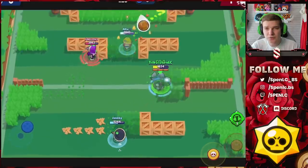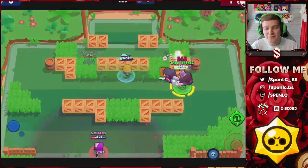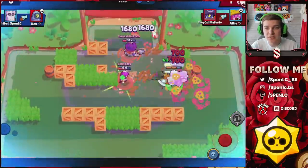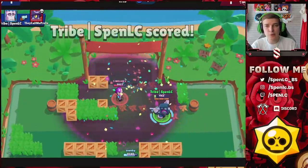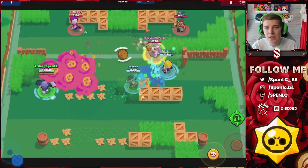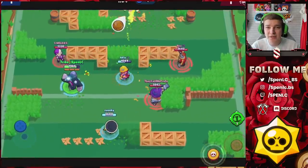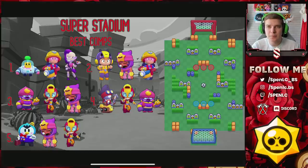The tanky brawlers like Primo and Frank are good on Pinball Dreams because of the walls — it allows them to push up and get up close and personal, while other brawlers can't afford to face them. The normal brawlers like Gene, Bee, Ems, Jackie, and Sprout are the kind of comp you can play everywhere. Max and Sandy are really good right now. This is where I like to push my tanks. You can even play Dynamike and Dimark on this map.